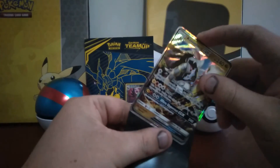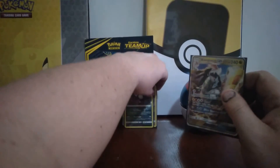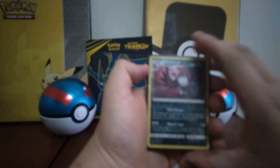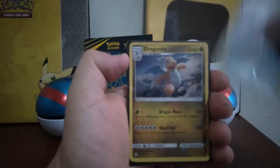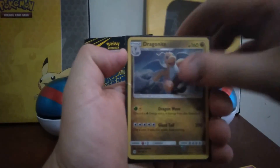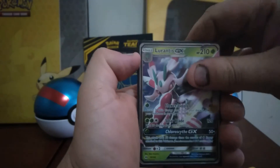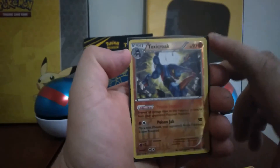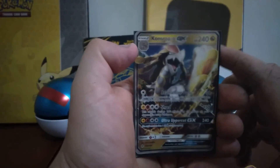So we've done very well. My luck with sealed Pokemon stuff isn't the best normally, but yeah. Let's do a quick recap. So we've got the Hunchkrow Reverse Rare. The Dragonite Holo GX. I'm terrible at pronouncing the Alolan Pokemon names, so I'm not even going to try. Toxicroak Reverse, which is also a rare. And a Kommo-o GX.